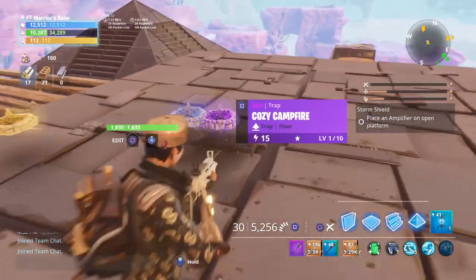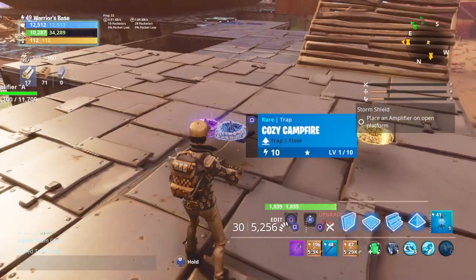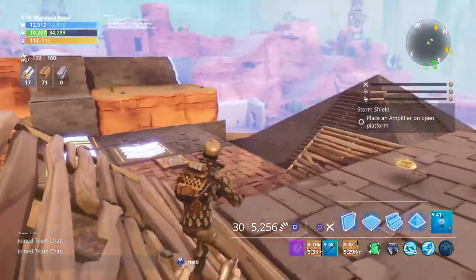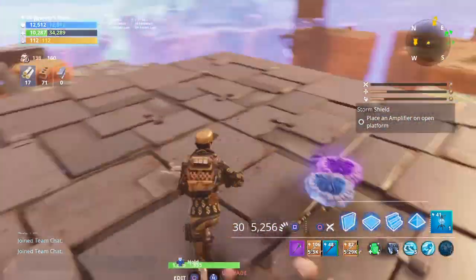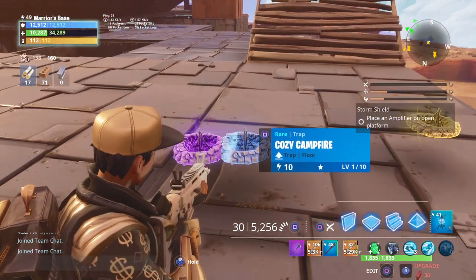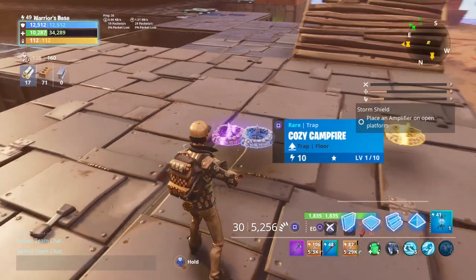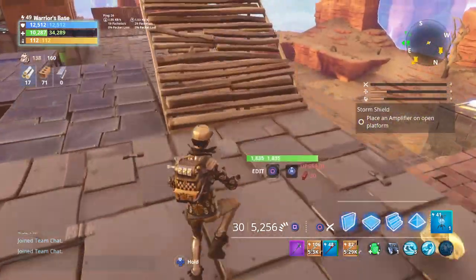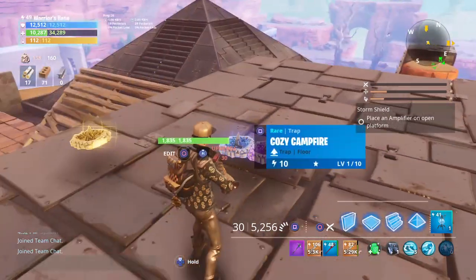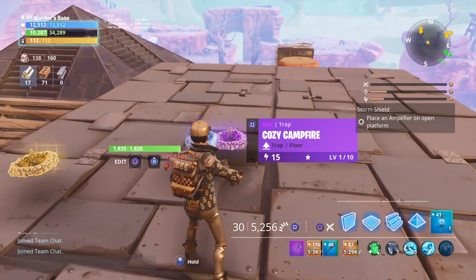Fortnite said that they're going to buff the campfire, but I don't know how they're going to do that — like, I don't know if they're going to buff the health or the shield. So let's say they increase the health for the cozy campfire. We don't know if it's going to be for the shield or for the green bar health. We just don't know yet. But this is how it looks — if you guys are curious how the legendary and epic cozy campfire looks.